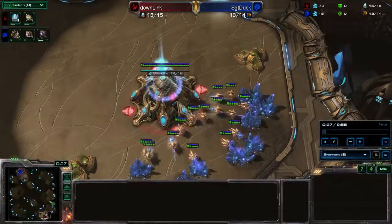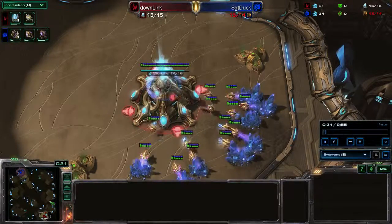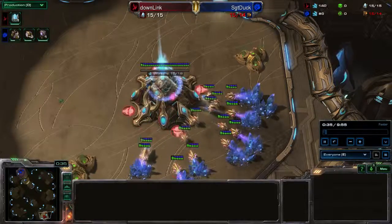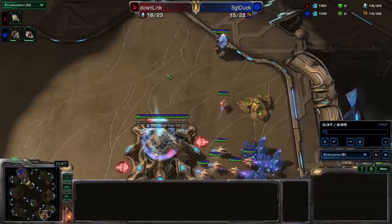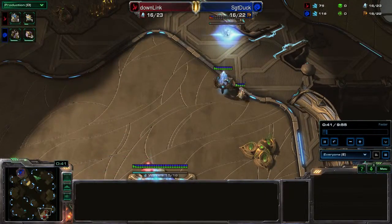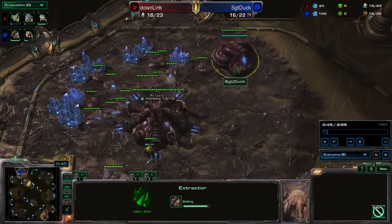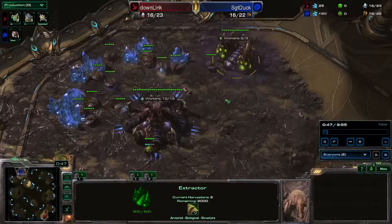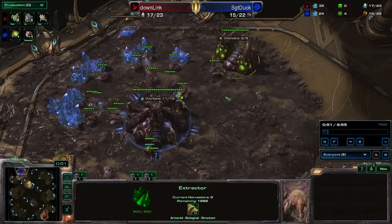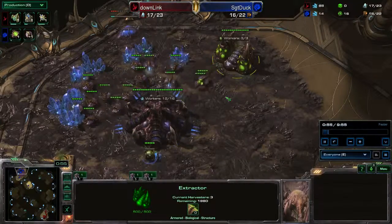As for the Protoss player, I predicted Nexus first — nope, he goes gateway first. And we actually have a gas first from the Zerg player. Is this gonna be for a speedling attack, maybe? Maybe a roach push? Not sure what to make of it here.